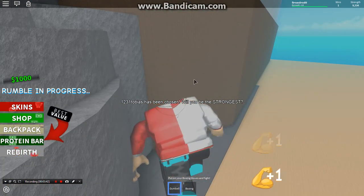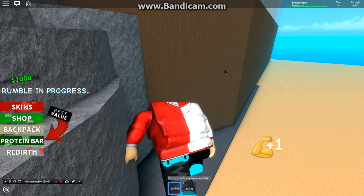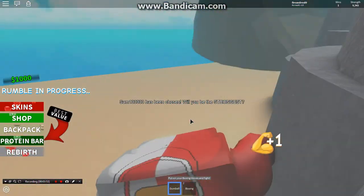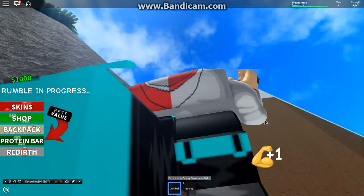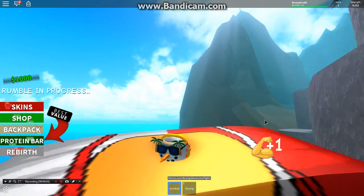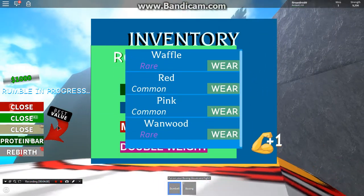If you guys want to friend me, my name is fire on dress 89 on Roblox. All you gotta do is comment your username below that you sent me a friend request and I will accept it.